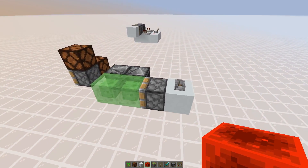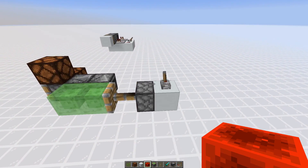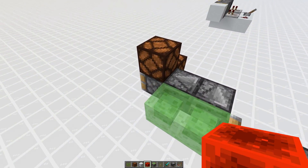I built up two setups to showcase this. Here we basically have a double pulsing observer. As you can see, those redstone lamps flicker for a moment because the observer triggers the piston in the retraction phase.